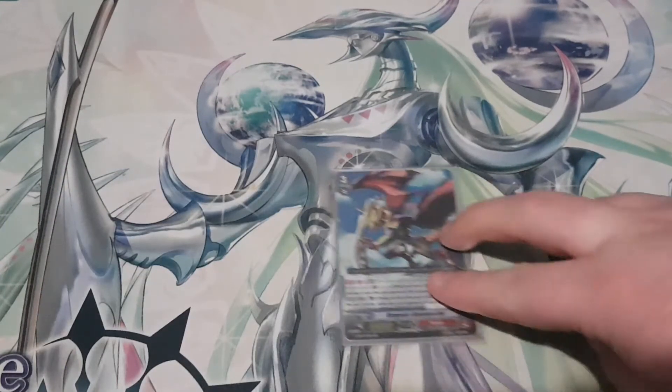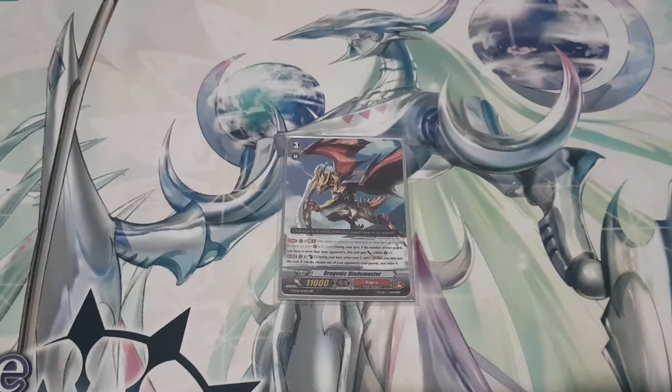I play one copy of the original Dragonic Blademaster. His stride skill is the same as Koen's minus the power boost, so it only retires a unit. His first skill is Continuous Vanguard, GB2: if you have more rear guards than your opponent, this unit gets 5000 power and critical plus one. I only play the one because I like having the original as a homage to where the deck started, and also it doesn't have the blaze ability, so you can't return it to hand. Just the one.